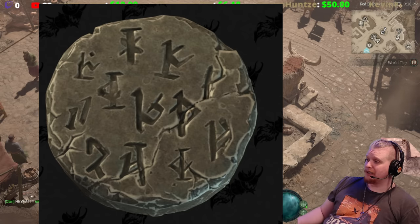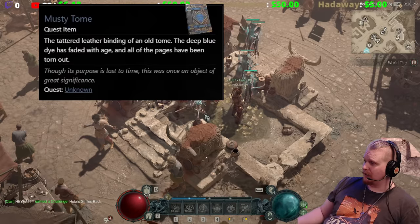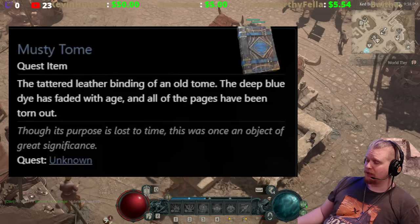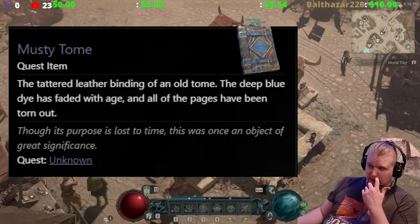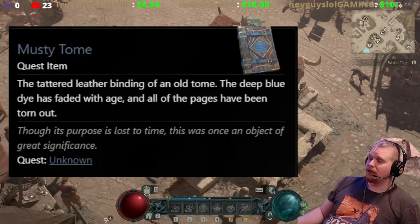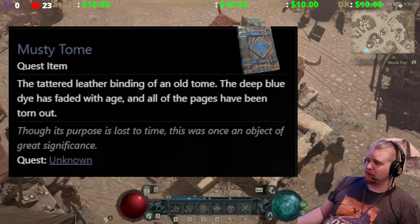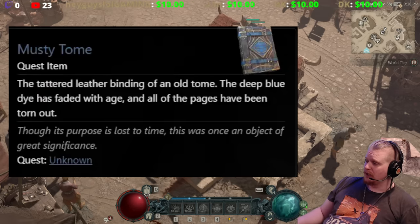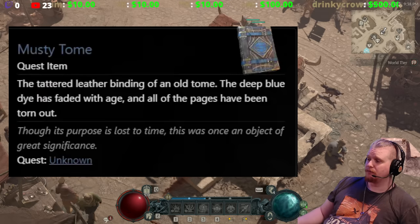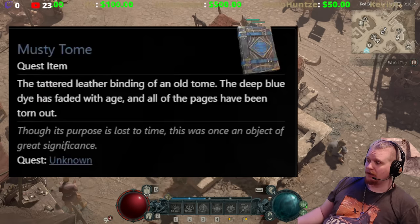We also have the D4 Musty Tome, which is obviously supposed to be the Tome of Town Portal. As you can see here, it's described as: 'The tattered leather binding of an old tome. The deep blue dye has faded with age and all the pages have been torn out. Though its purpose is lost to time, this was once an object of great significance.'